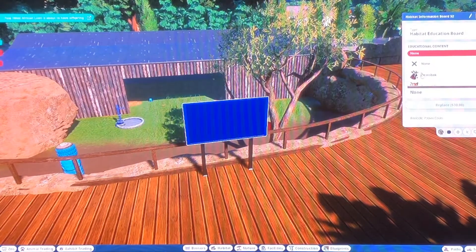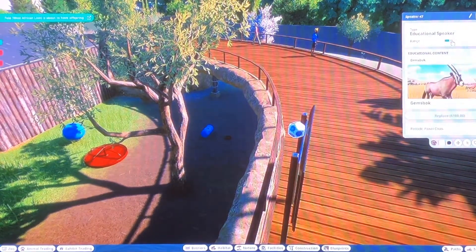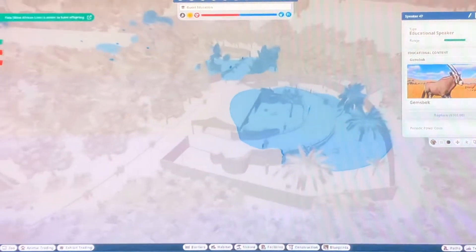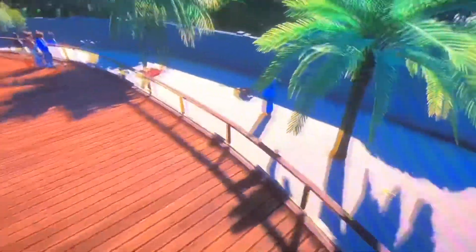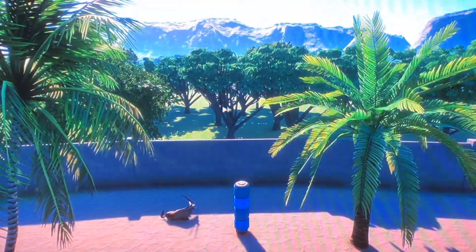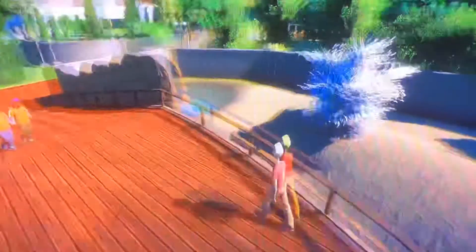I forgot about that — let's just edit this real quick. You'll be able to learn about Gemsbok all over the place. Then you'll be able to see, and you can also notice that I put some of the greenery back there since it's wrapping around, since this is like the back of the zoo. And then it just loops back around this area over here.